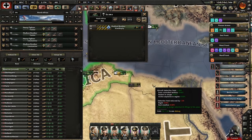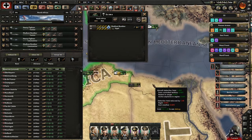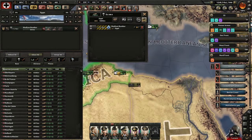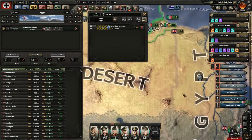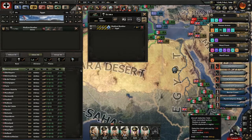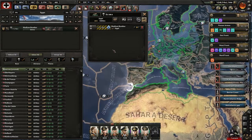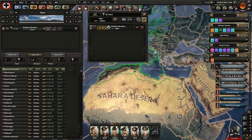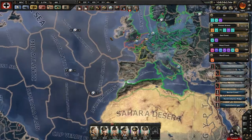Down here also another obscenely large air zone. You realize how big Egypt is - that's like bigger than France, Germany, and Italy combined. That's how bad some of this stuff is.